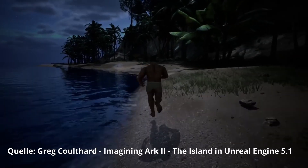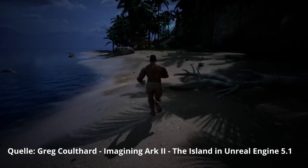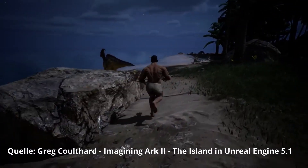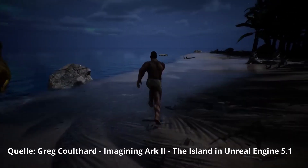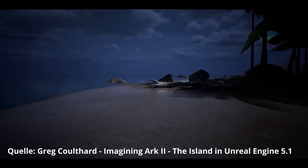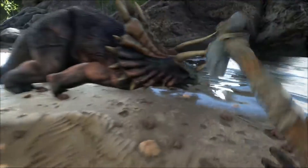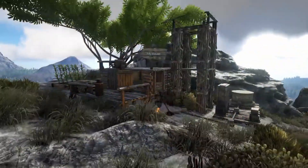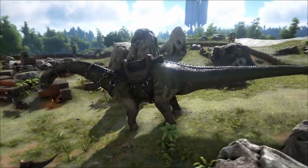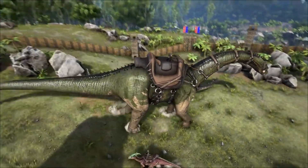Unreal Engine 5 also comes with Lumen, which will improve the lighting. Have you ever had bright sunshine in an enclosed space or in a cave that didn't make sense? Lumen fixes that and allows light to bounce off surfaces. Right now developers had to place invisible light sources to simulate reflections. Lumen calculates light to be almost real-life realistic, and with UE5.1 it also supports realistic light reflection on glass and water. However, Lumen requires a stronger GPU — at least an RTX 2000 series card or an AMD RX 6000 series. We don't know if these technologies will actually be used in the remake, but porting a whole game to a new engine without using its key technologies would be somewhat a waste of time.